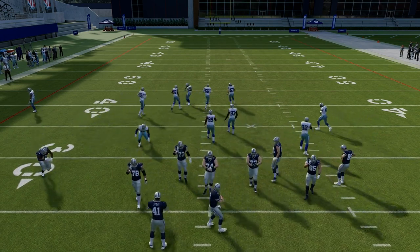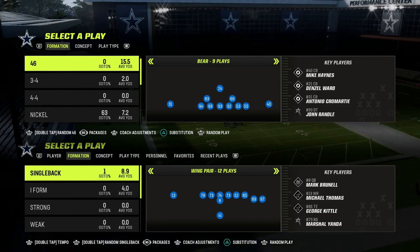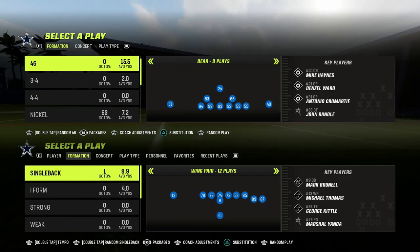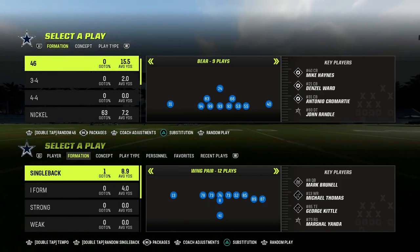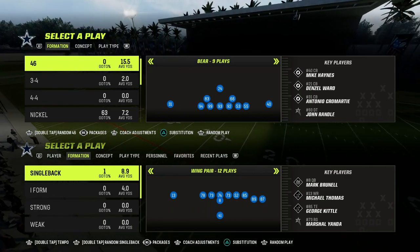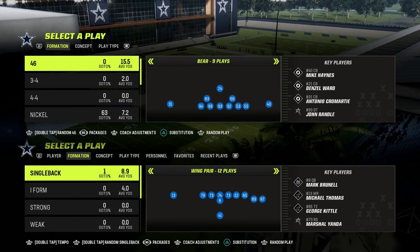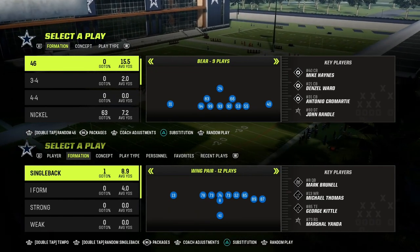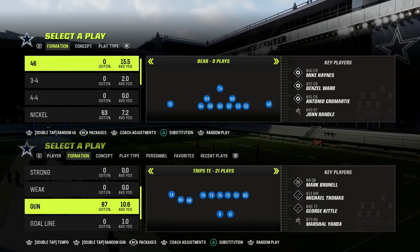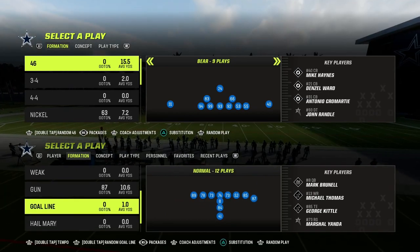In this video, I'm going to show you the best defense in Madden 23. Nick Saban would say this is the best coverage in football, and I'm going to teach you how to run it at a really high level in Madden. If you want to get my entire e-book on this formation — we're on the 46 playbook, Nickel 3-3 Cub — you can get my entire defensive e-book by becoming a Patreon member. The link is in the description for $10. You'll get access to all of my Madden 23 offensive and defensive e-books, and we just dropped a brand new offense in there as well.